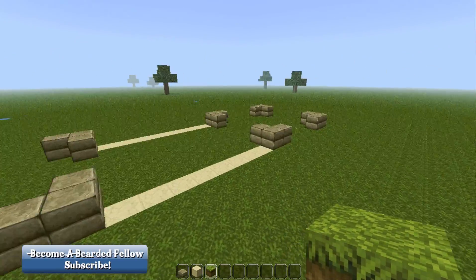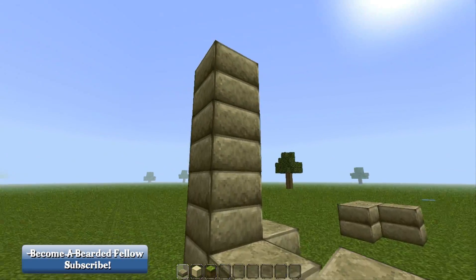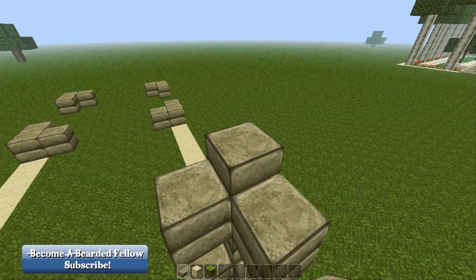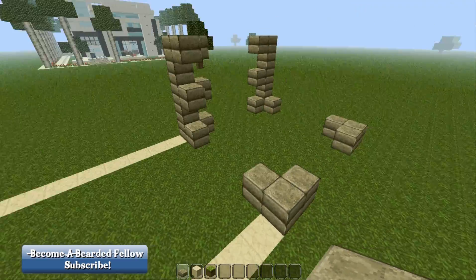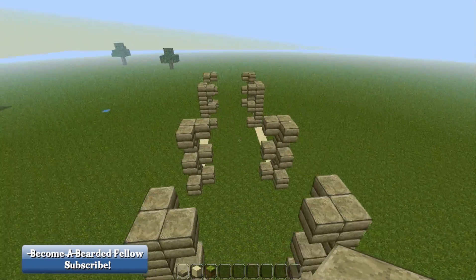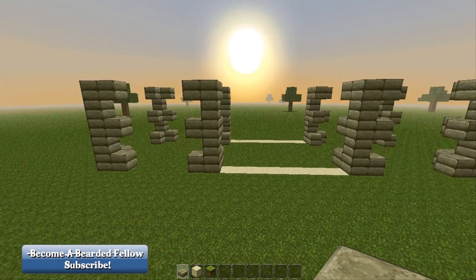Now you are going to fill in these rooms. What you want to do is add another two blocks to each corner, then another two, and another two. But you want to leave a gap, and then add two more. Do the same for all corners on each side. So it looks like this, and it is going to go on every single corner of the front rooms. I have added all three extrusions, if you want to call it that, to each corner, and now we are going to go straight ahead and fill it in.